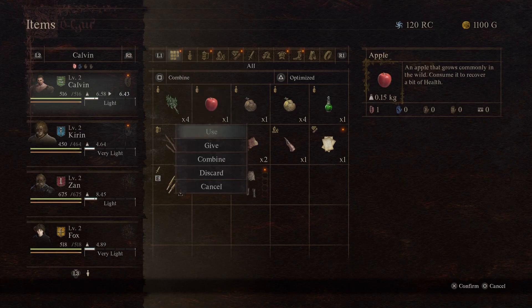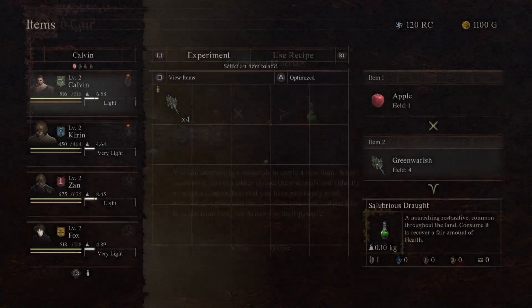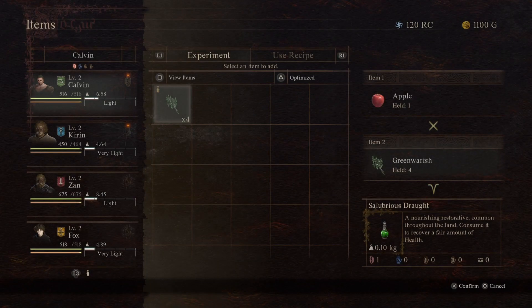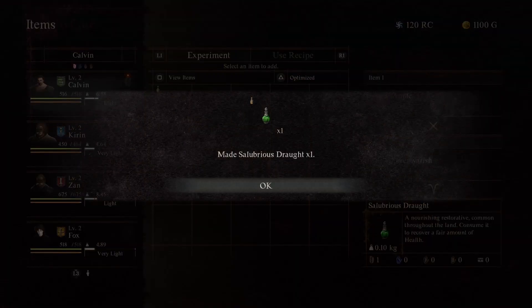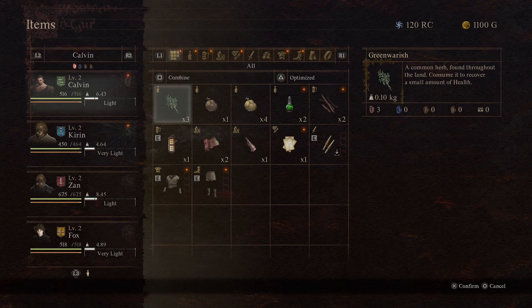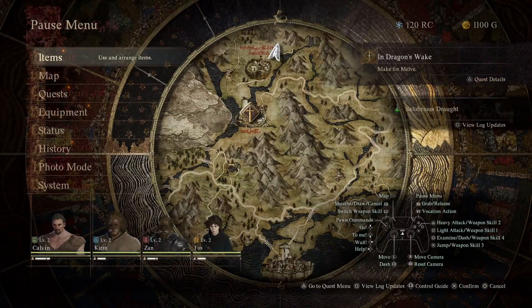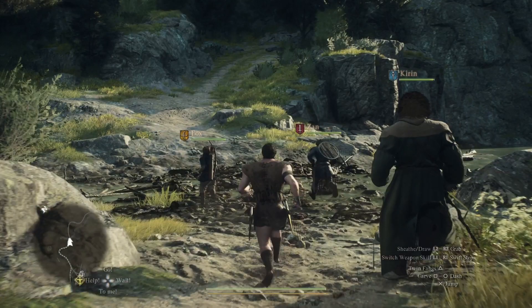Once selected, right mouse click and select Combine. The UI will show that it can combine green warish with either the grapes or the apple. Confirm the combine and you'll get the option to create the salubrious draft. You should already have one in your inventory, so you should only need to create one. Once you have the two salubrious drafts — they look like a green flask in your inventory — we're ready to finish the quest.